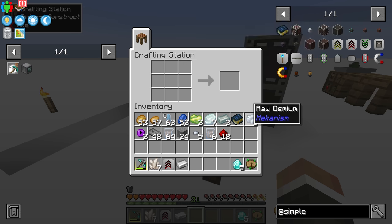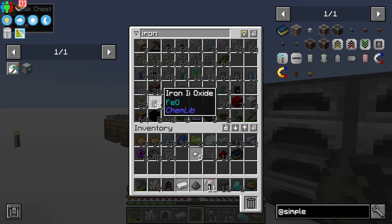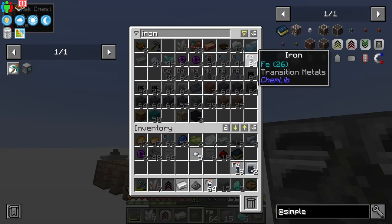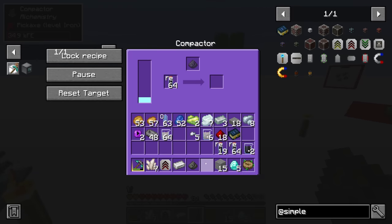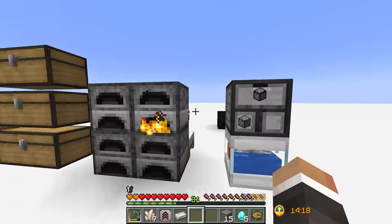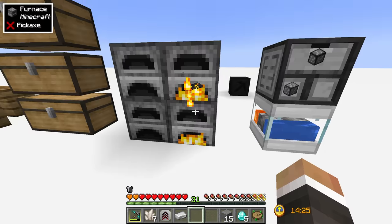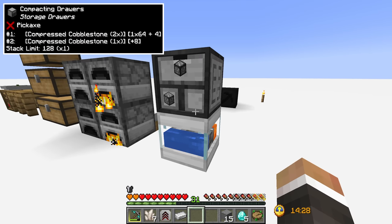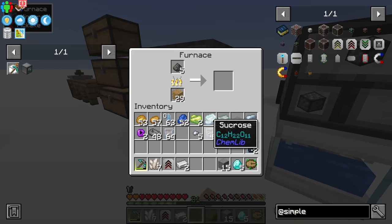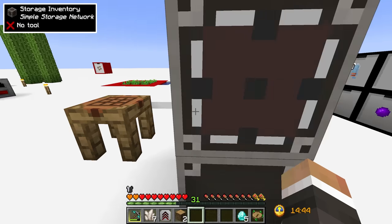If we put the storage inventory down connected to our simple storage network it will display all items inside the network. To actually connect storage devices we use link cable — made simply with a chest and four network cable. We need a little more iron; we've got 11 here and some iron oxide we might as well break down. We could definitely use a faster smelting method but that's probably something to look into once we get the quarry online.